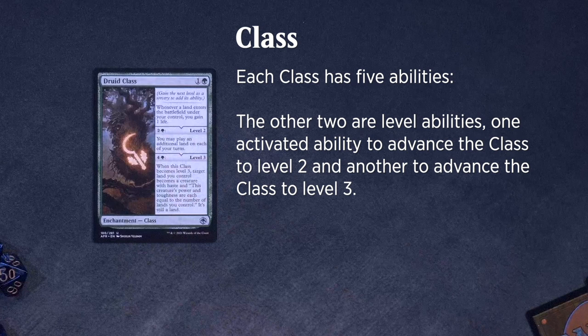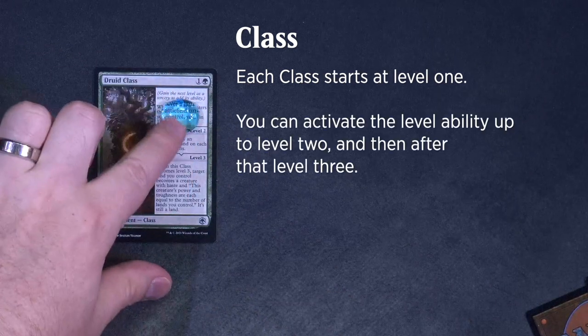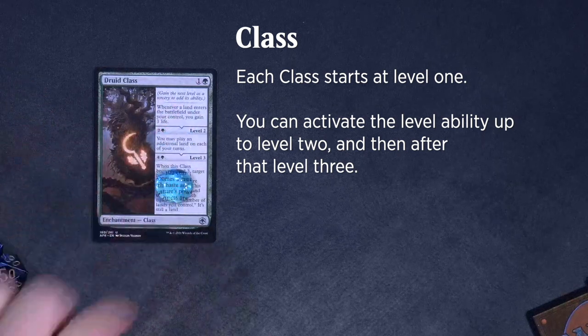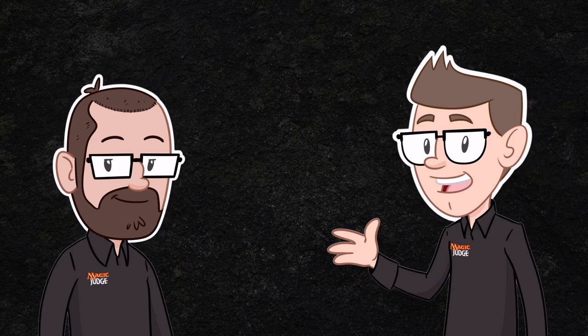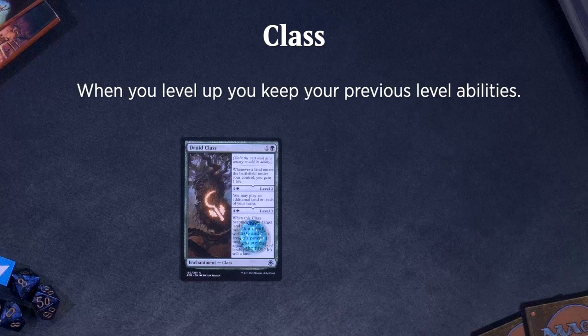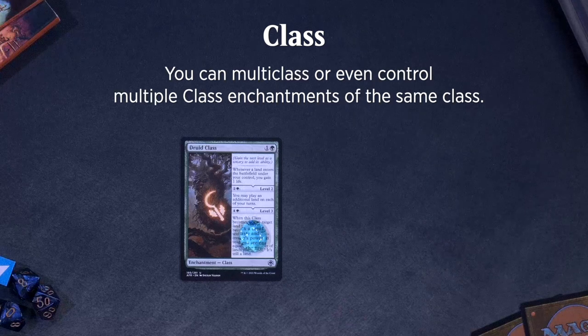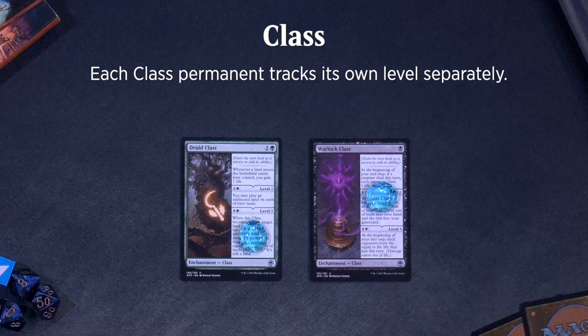The other two are level abilities — one activated ability to advance the class to level 2, and another to advance the class to level 3. Each class starts at level 1. You can activate the level ability up to level 2, and then after that, level 3. You have to level up in order, and you can't skip levels. You can't go back just to get more value out of a triggered ability. Gaining a level uses the stack and can be responded to. When you level up, you keep your previous level abilities. You can multi-class, or even control multiple class enchantments of the same class. Each class permanent tracks its own levels separately.